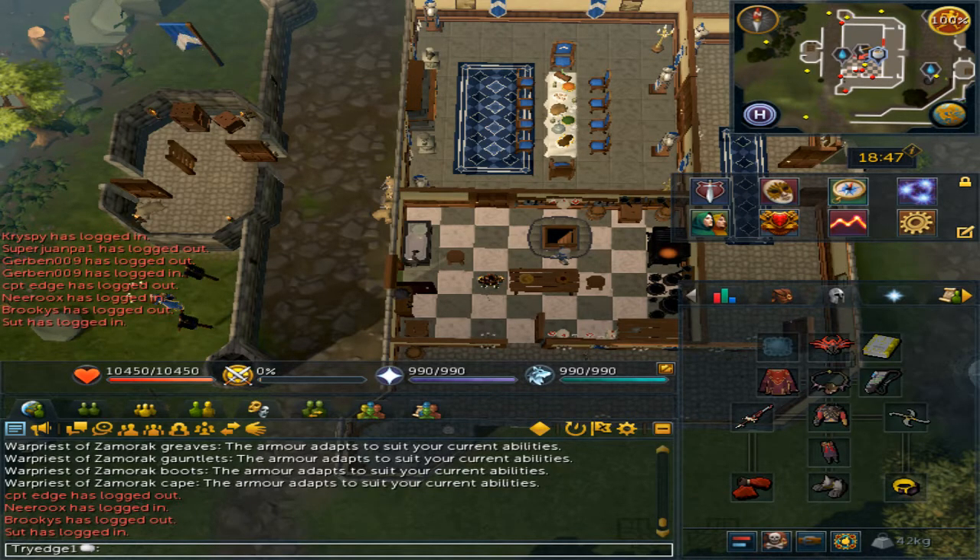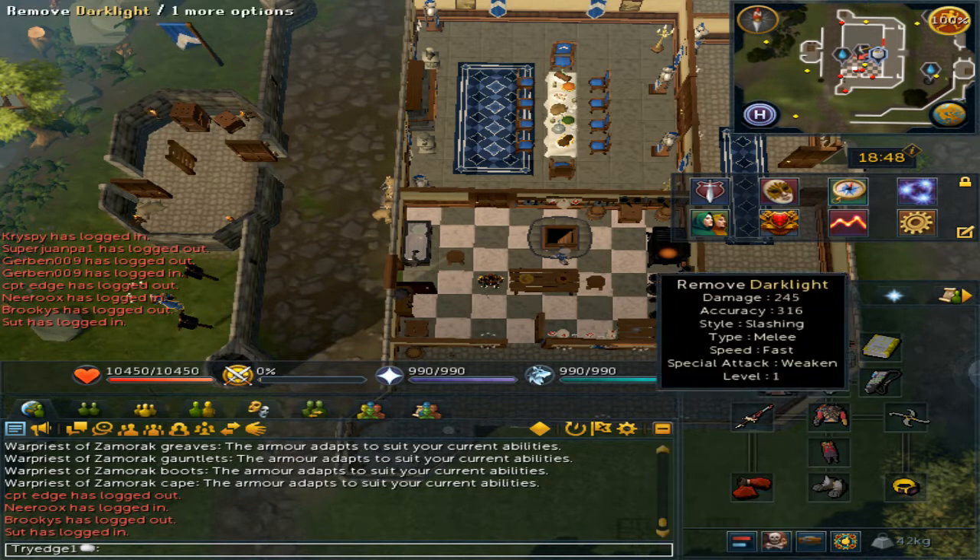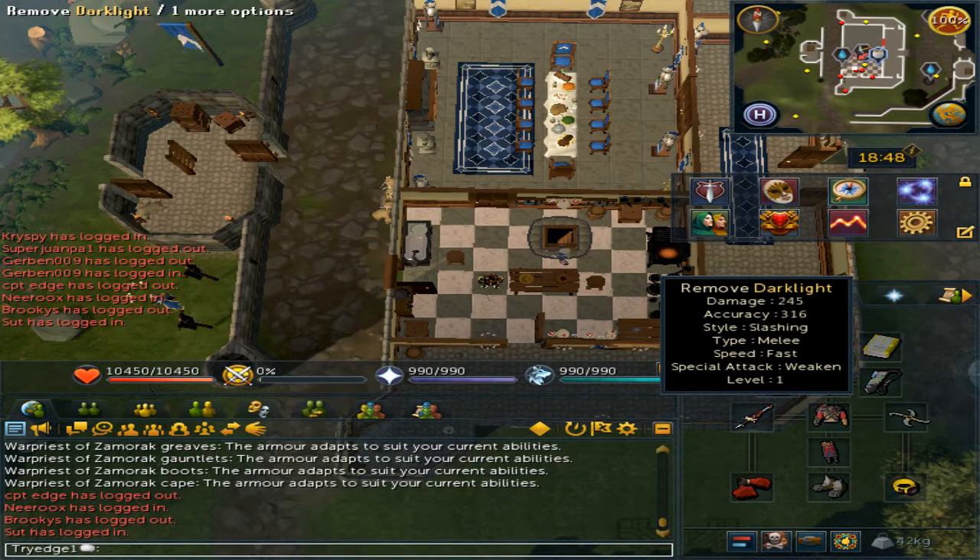For your gear you will want a darklight. To get this darklight you will need to have completed the Dimensions of Disaster quest, The Curse of Arrav. It will upgrade it to the upgraded darklight.